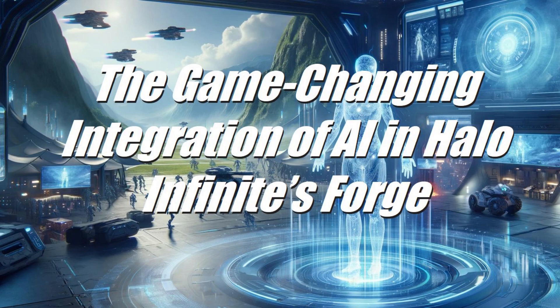At its core, the Forge AI Toolkit allows players to incorporate AI entities into their Forge creations for the first time in the series' history. Through an intuitive interface, mapmakers can now populate their worlds with a range of AI characters plucked straight from the Halo universe, from the brute force of a hunter to the tactical cunning of an elite ultra. This feature enables Halo's renowned sandbox to inherit the complex behaviors and interactions previously exclusive to campaign and firefight experiences.